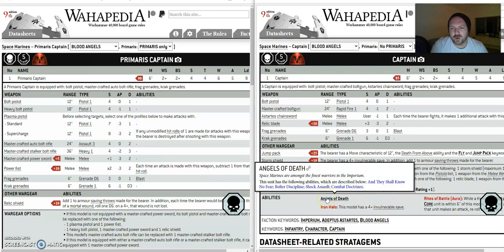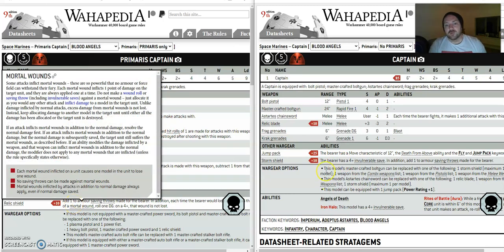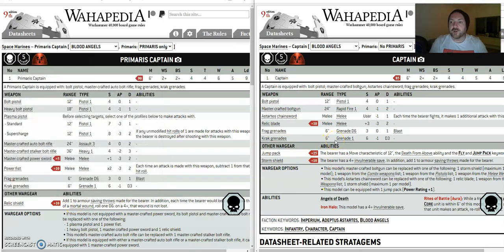With the plus four invuln save as well, it's amazing. You're paying the price for the jump pack but it's a hundred percent worth it. This Primaris captain did not do anything — a hundred points with the relic shield. I think fourth turn I finally managed to get a charge in and it was just — didn't enjoy using him at all.